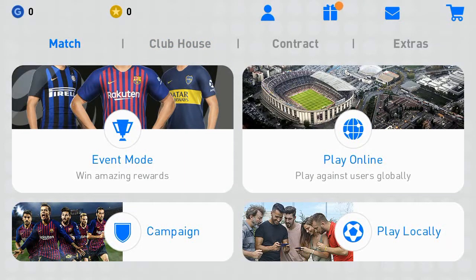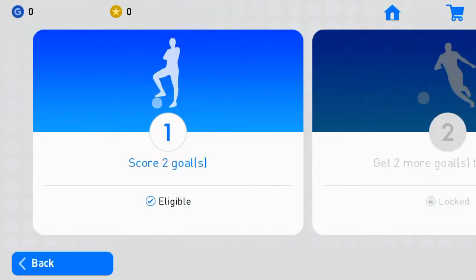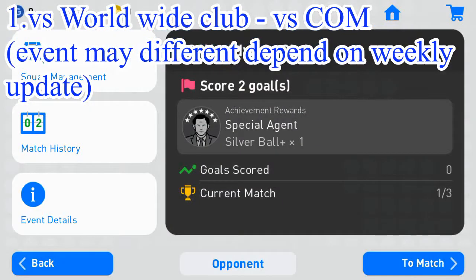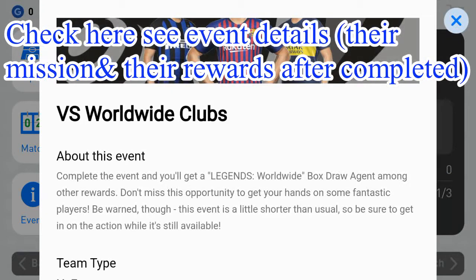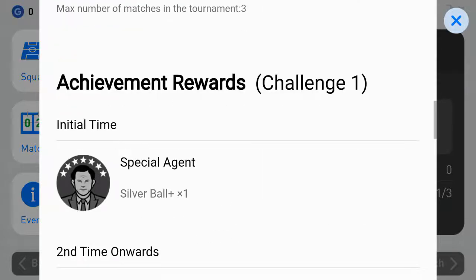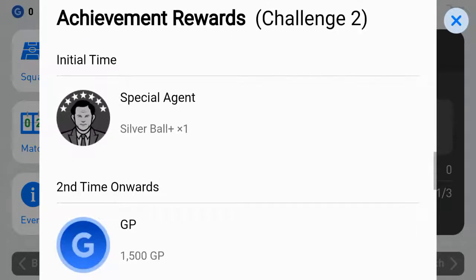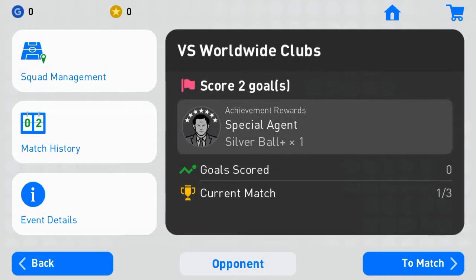After you create your team, I'll show you what events you can play in PES Mobile. This is the weekly mod event — you can play this event here. Here is the Versus Worldwide Clubs event. You can see the description and the rewards you can get after completing the missions. Of course, you can get free ball rolling here, and from that ball rolling you can get a superstar — it depends on your luck.